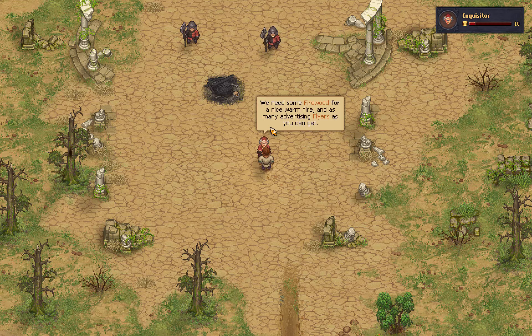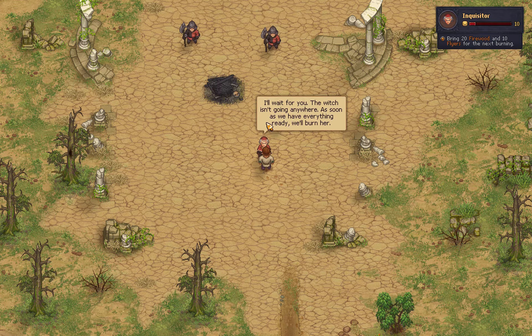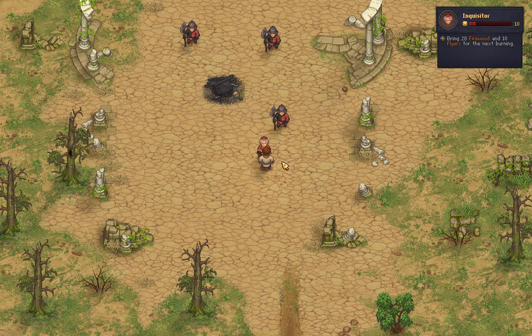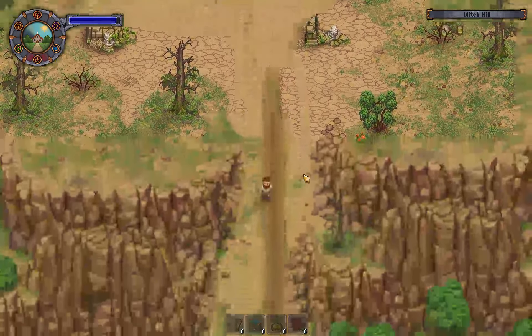Firewood — 20 firewood and 10 flyers. There's a curse nearby and we're going to need permission for something. I need permission, and I'm not sure what this is, but I only have 10 of the stuff, so I'm going to go grab some firewood.